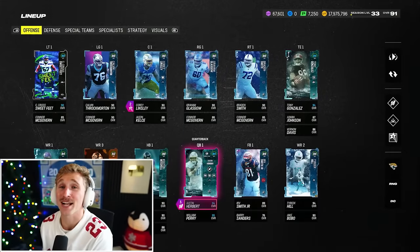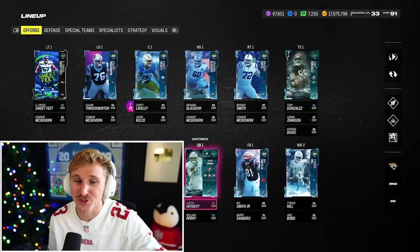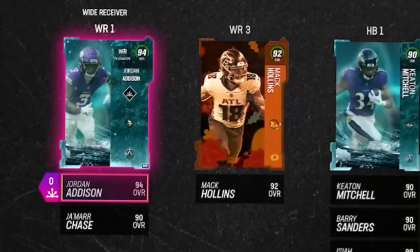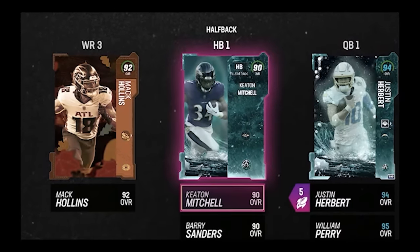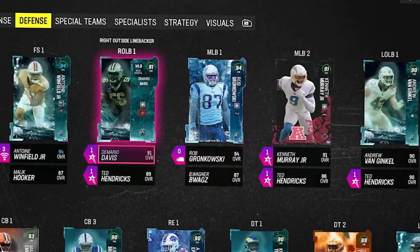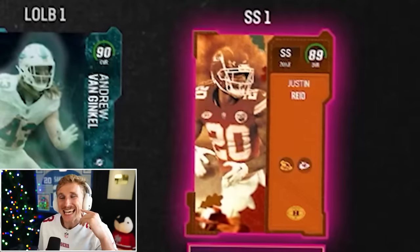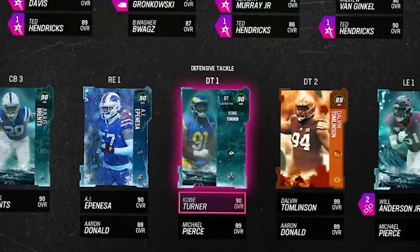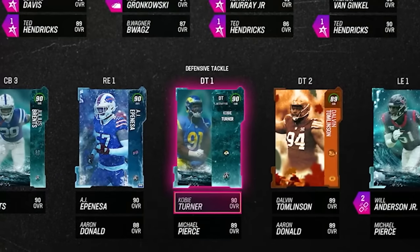Here's our current pack and play roster. Every single player on this team has been assembled from a pack or set. We got a beautiful 90 overall offensive line, Tony G, Tyreek Hill, Jordan Addison, Mack Hollins, Justin Herbert, and we're kind of lacking at the halfback position. Defensively we've got the amazing Gronk, Demario Davis, Kenneth Murray. We kind of need a strong safety, could definitely use a few more corners, and an awesome D tackle.